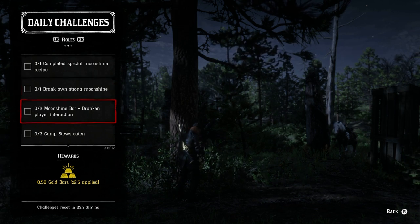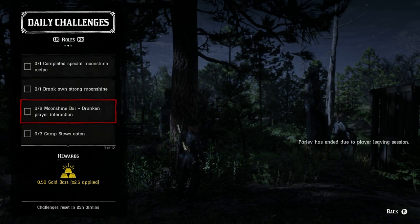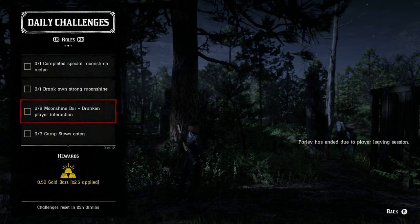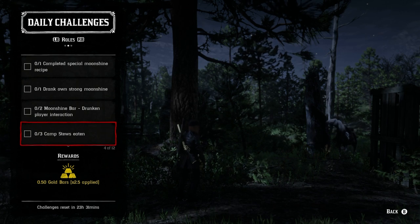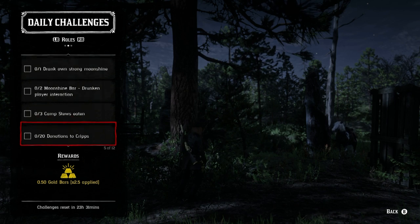We have to have two moonshine bar drunken player interactions — just have a good time. Invite some friends in, get drunk, and have a good time.